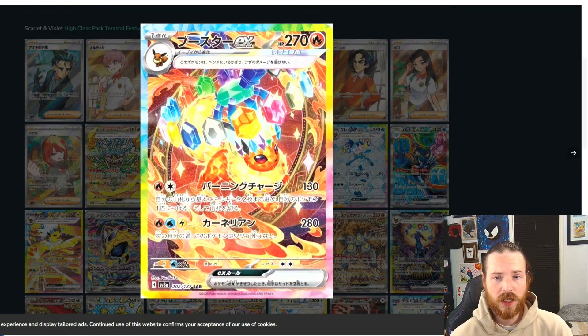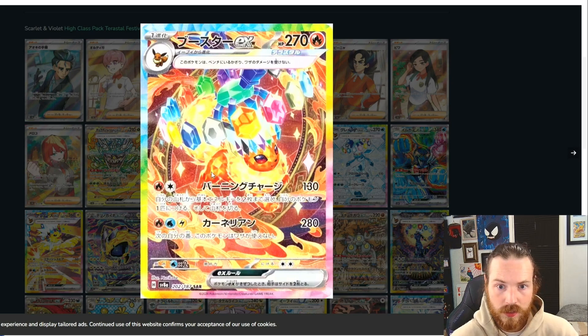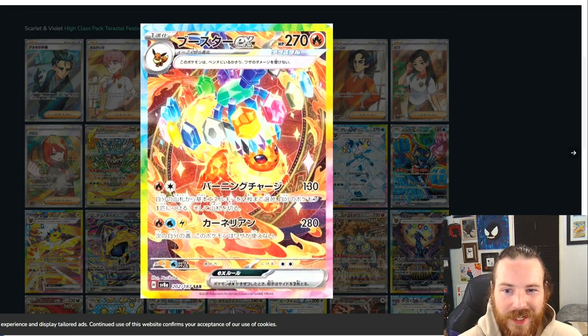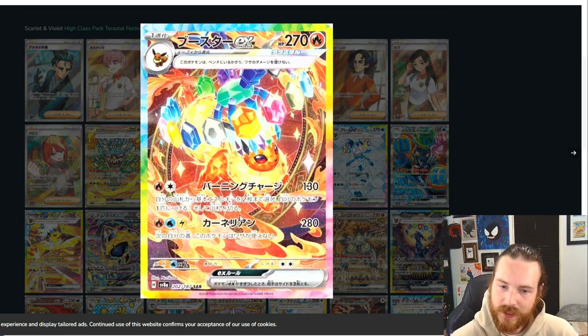Next up we got Flareon, looking absolutely stunning. I think this is adorable — the artwork is adorable. The face on this little critter is just adorable, and I love the crown, the way they did the crown in this artwork. There's like this blazing sort of ring around the whole art. It looks so cool, and there's flames just spouting all over it, and we got these little glimmers. This thing is cool — I just love this. This is going to look so beautiful. Maybe I'll pull one — let's just cross our fingers.